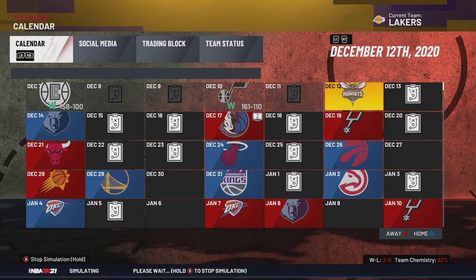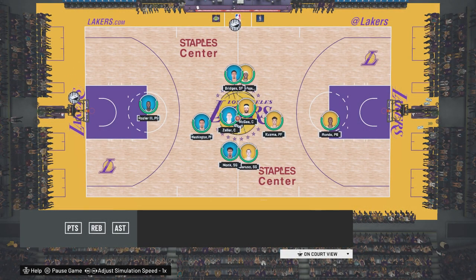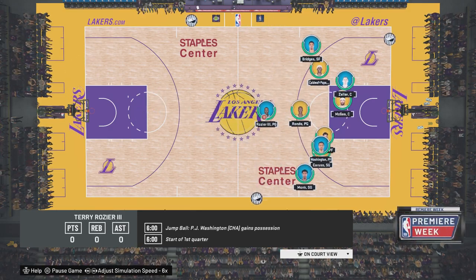Now we're on to the Hornets — you can play any team. I'm not sure exactly why playing the easier teams is an essential tip from Premier's video, but I'm sure there's a good reason. We're going to wait for this to load. Now here's the best part: hold the right stick to the right to move the game speed to times six.